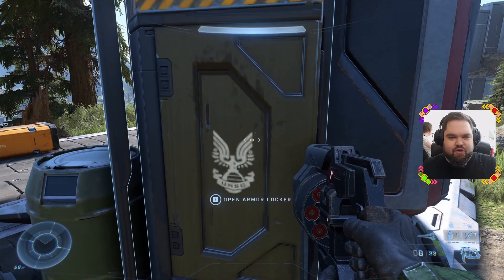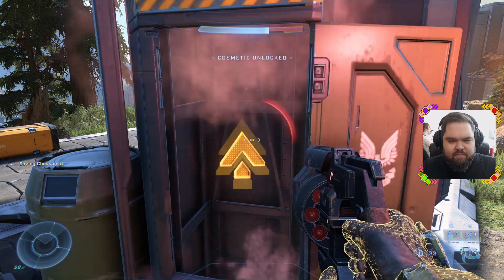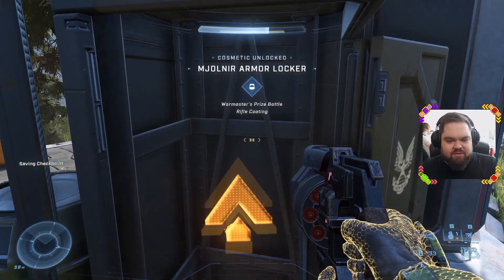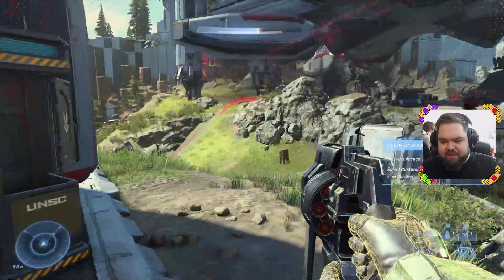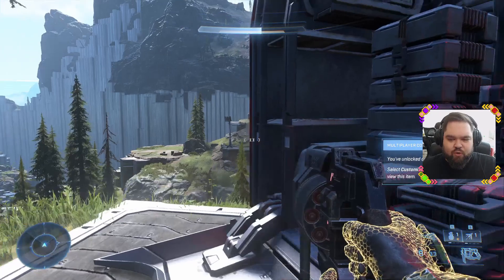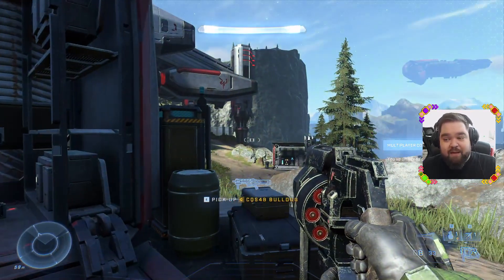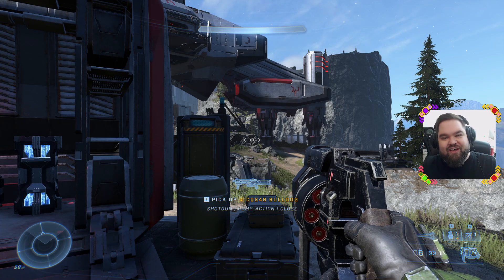If you have a look at them when you open them — I didn't know this was a thing until I actually found one by accident. They're not difficult to find; they are on the map. But you actually unlock cosmetics from these armor lockers that you can use in multiplayer, that you can customize from the front menu. So what you can do is essentially play through the campaign and unlock cool campaign-specific cosmetics, which is pretty rad.